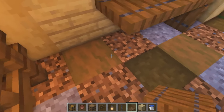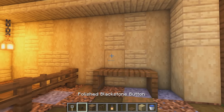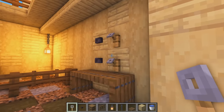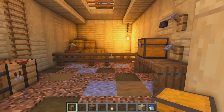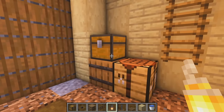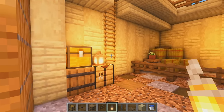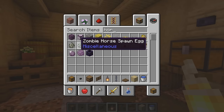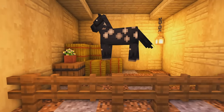In the next corner, grab spruce wood trapdoors - place one and two, flick them up on the side to look like a little table. Then add a tripwire hook and some polished blackstone buttons for hanging horse saddles and gear. Remove one and add another chest because you can never have enough storage in these places. Place a lantern on top.